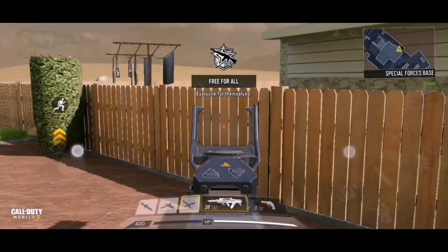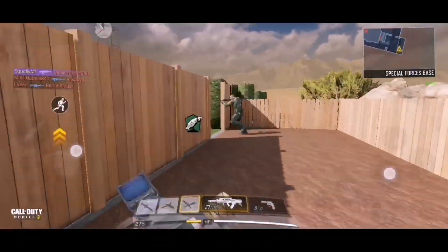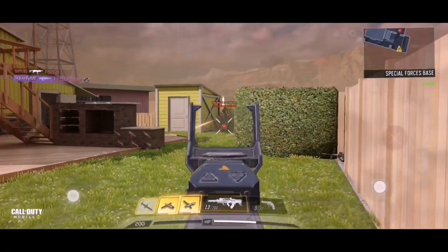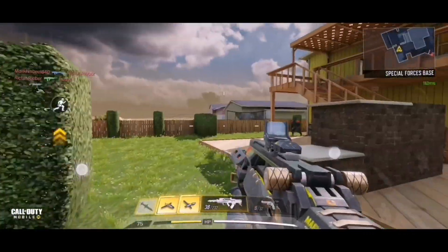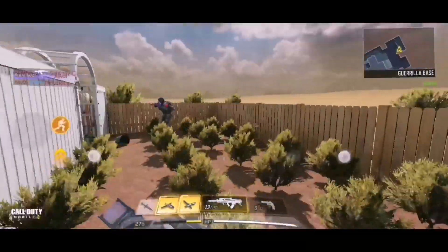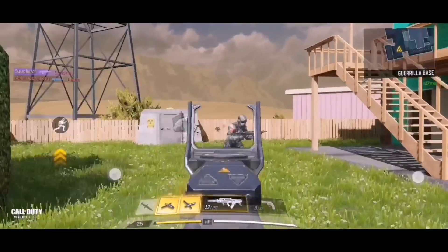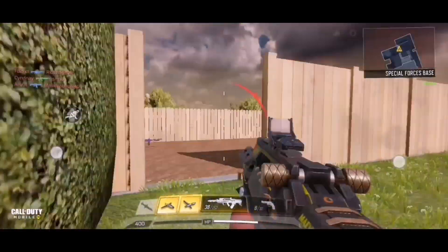Now we're trying the gun with a red dot, FMJ, Quick Draw, and extended mag. I actually think I prefer the gun without a scope. First kill, second, third — there's another guy, that's our fourth. Fifth kill straight ahead — not a bad start. This gun is absolutely shredding right now. I still prefer it without the red dot, but with the red dot it's still performing like crazy. Easy kill here — we're going to dominate this game.